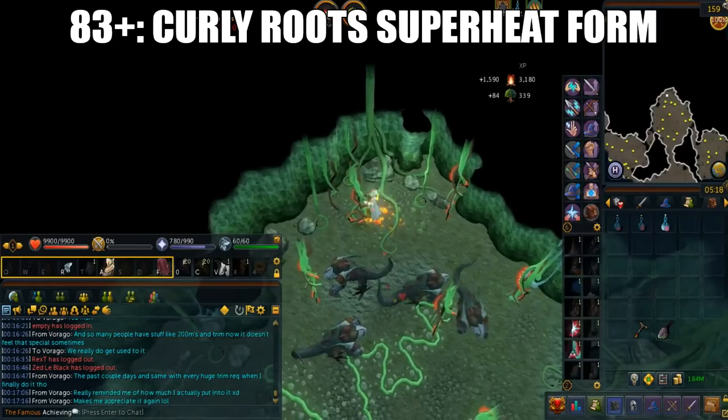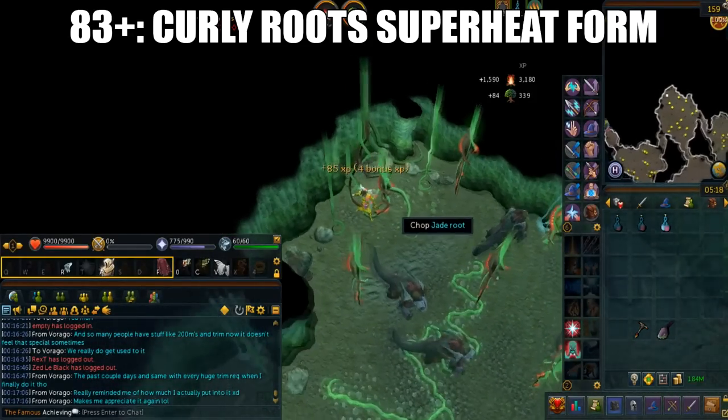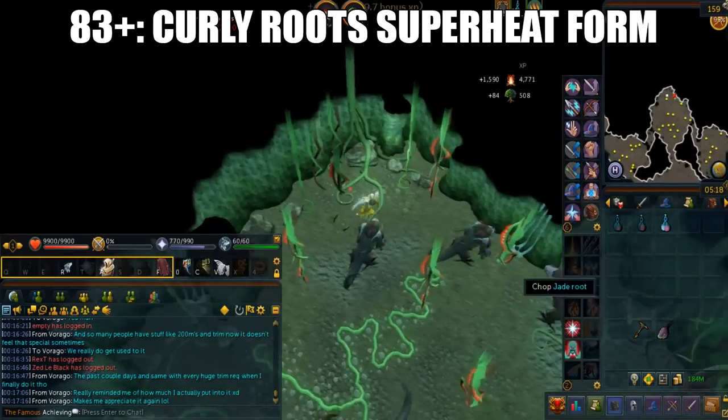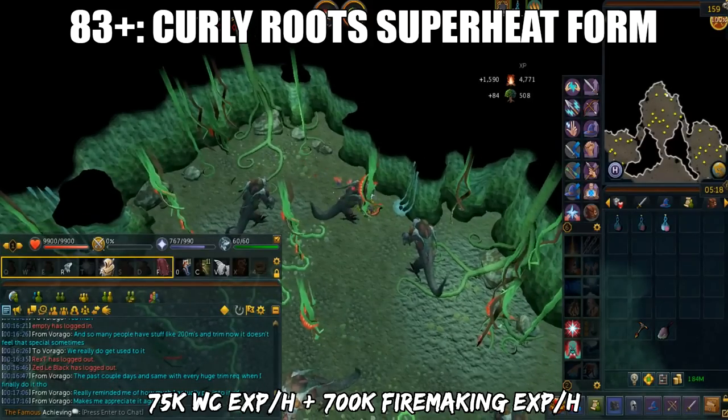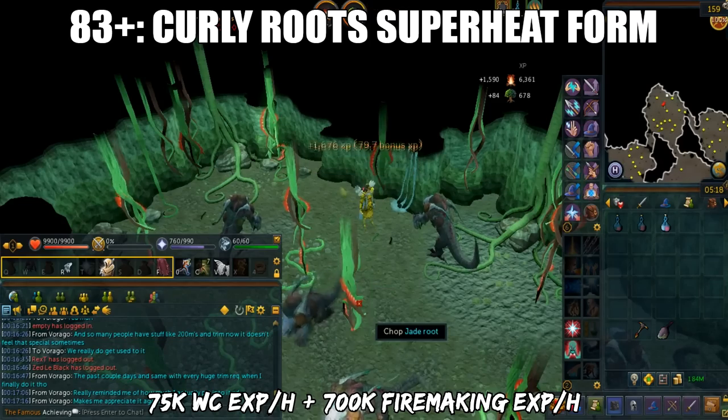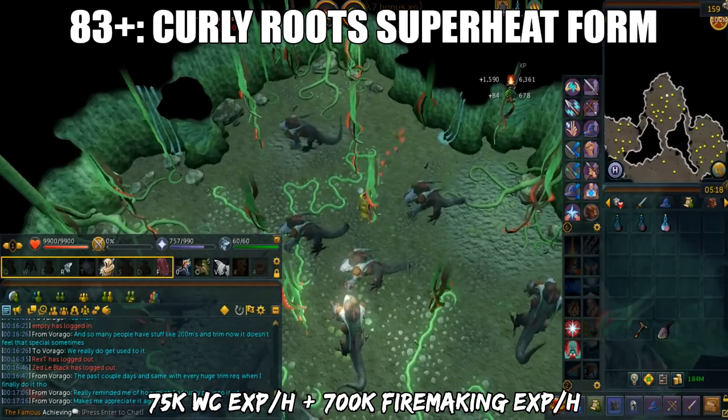Sometimes you will notice that the roots may uncurl or disappear, but if that happens, just move on to another root. As you can see, this is actually a pretty click-intensive method. You will only get 75k woodcutting XP per hour, but you will also get 700k Firemaking XP per hour.